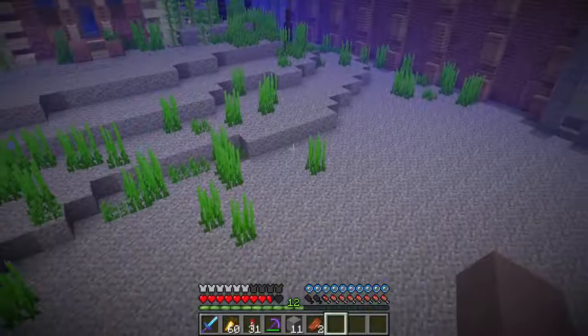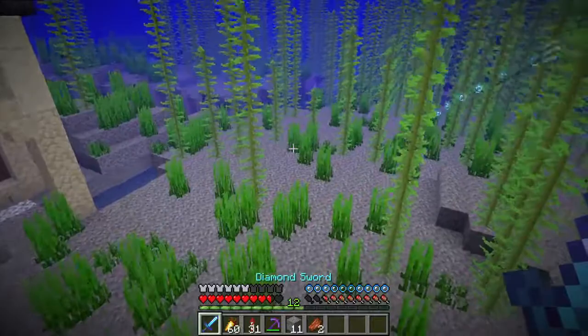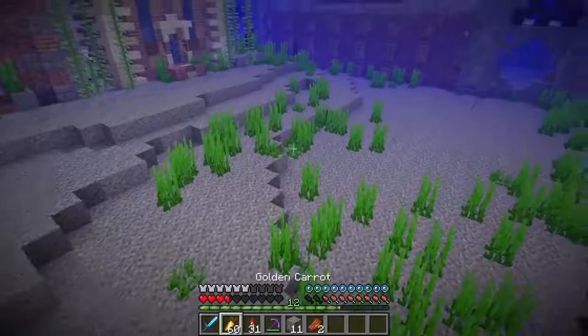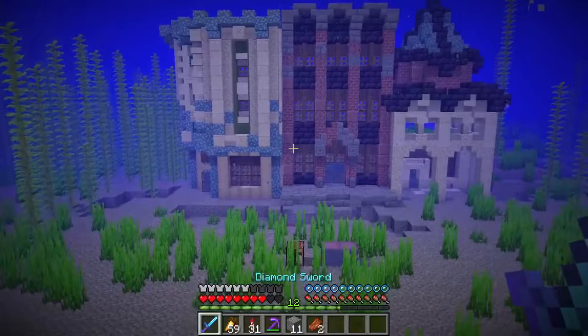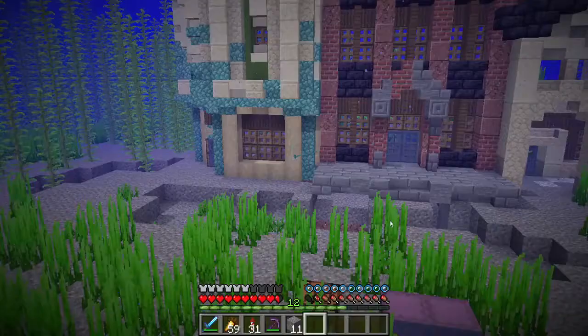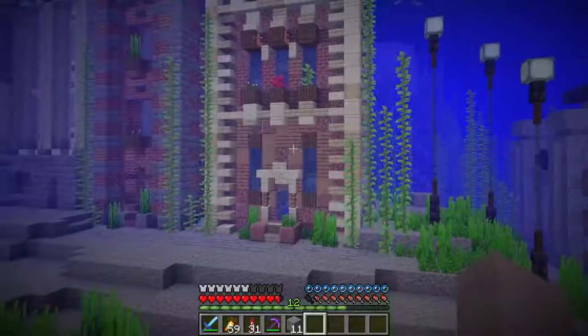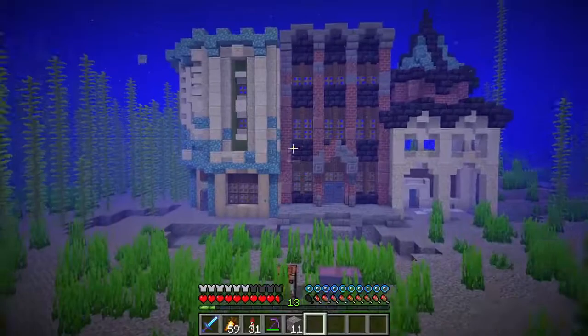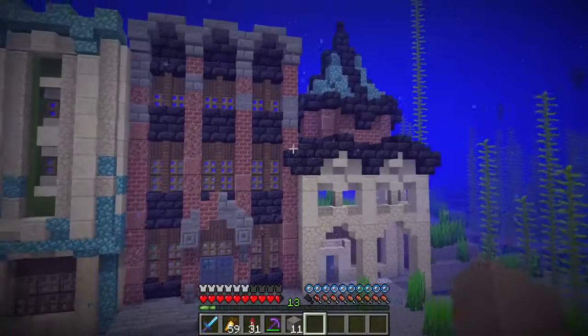I'm getting attacked again by a trident. This is really annoying, so if you've had the idea of making an underwater project, really keep the drowned in mind. They are very bothersome. While building these three houses I had three guys with tridents attack me at once — twice. Both times were quite close calls. Be warned, it's not all fun, but it is definitely worth it. This looks really cool underwater and it definitely has its perks too — basically having creative flight has been very convenient for these builds.